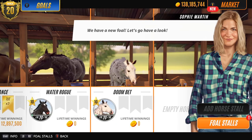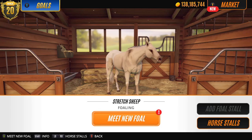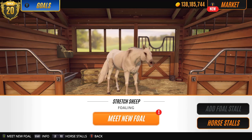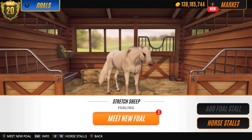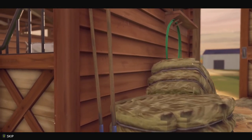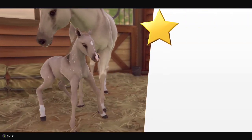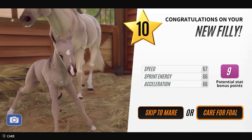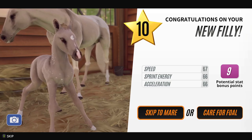I have some babies waiting to be born - three sets. Who should I start with? I'll start with Stretch Sheep, who I never did change the name yet. What have you got for me? A little spotty one - it's a filly. Level ten.